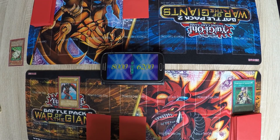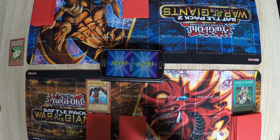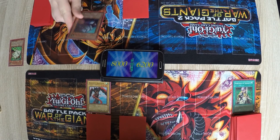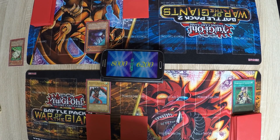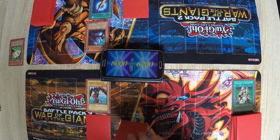Draw. I summon Giant Rat and equip it with the Horn of the Unicorn. So it's at 2100, right? Yes.